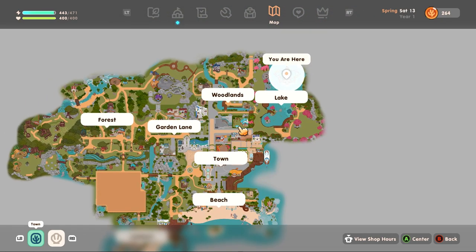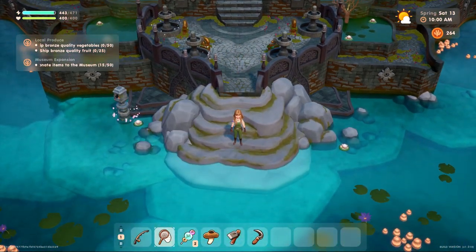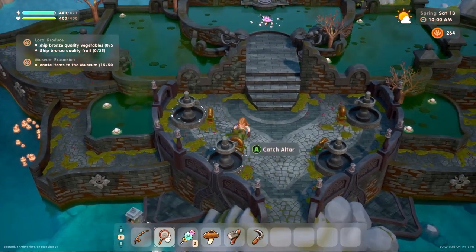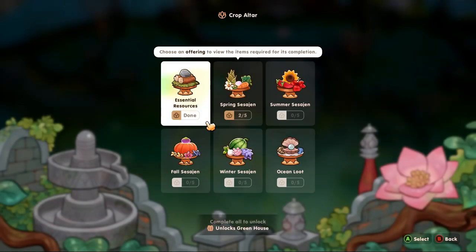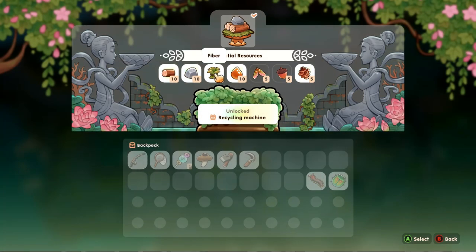So that's how you find her on the map, and this is what it looks like when you get there in the middle of the lake. And this is the altar that she will open up for you. There are four altars. She will open up one and when you finish putting in the essentials — that means wood, rocks, fiber, and sap — and at least one of these, you have to have five total of these seeds from trees.